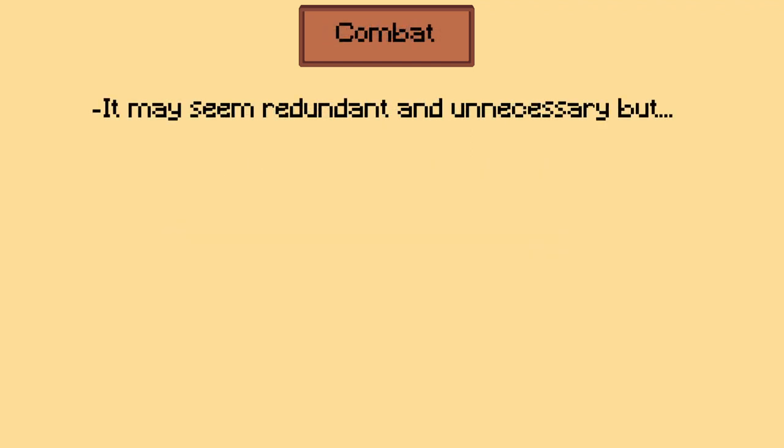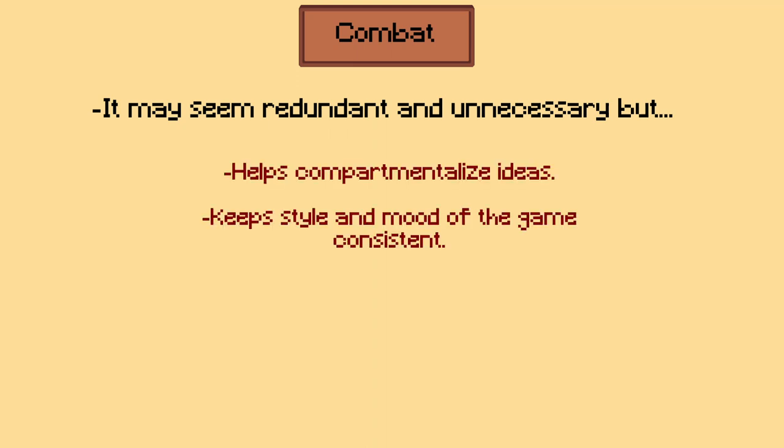This method of creating a combat system may seem unnecessary, because creating the right type of combat system can be quite obvious from the get-go. But I find this way of compartmentalising ideas quite useful in keeping the style and mood of the game consistent. Okay, now that we know what we want to make, let's actually make it.